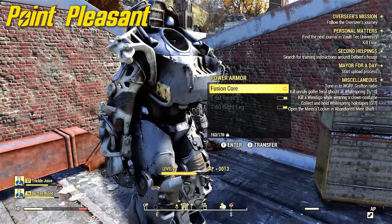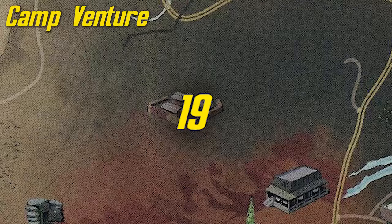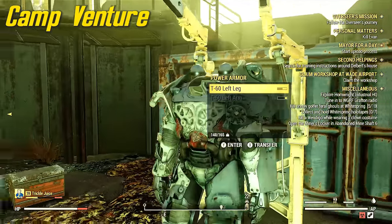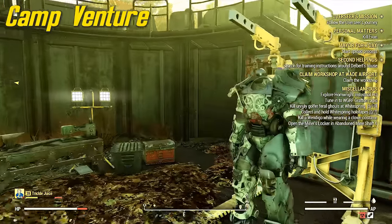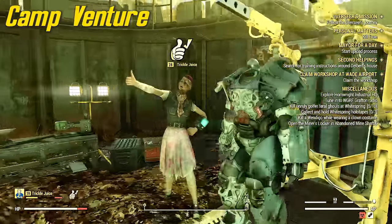Next, number 19 is at Camp Venture. This is actually a Brotherhood of Steel area. There are power armor stations outside and it should have one suit of power armor sitting in one of them. Go ahead and grab it — very easy to get to. There are some scorched you need to kill off first, but yeah, this is a really nice area of the map.